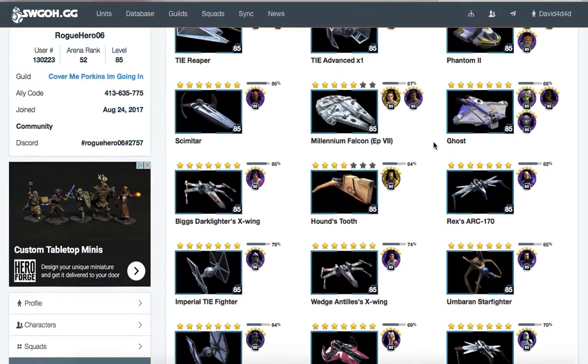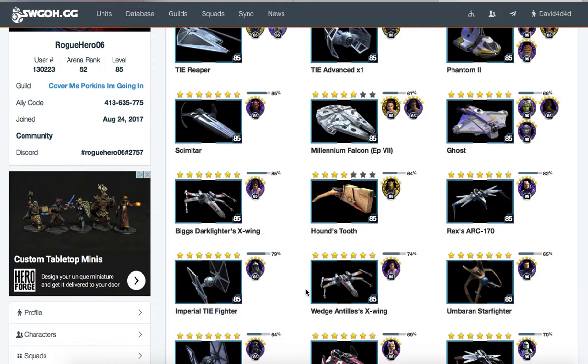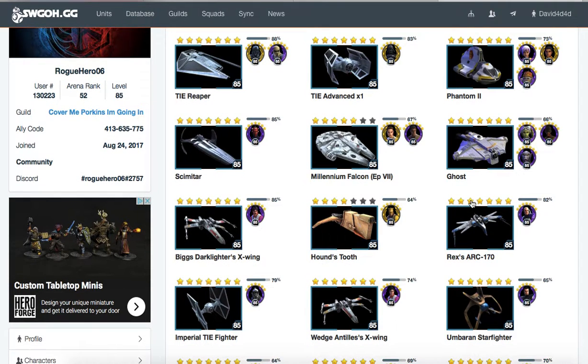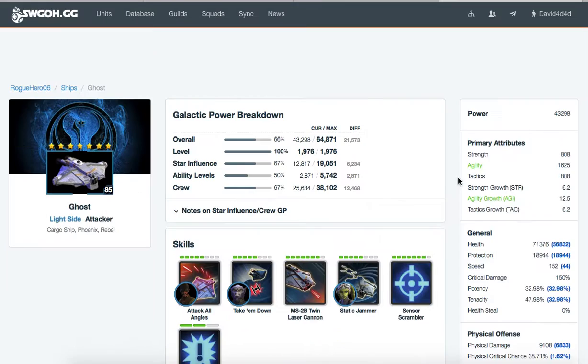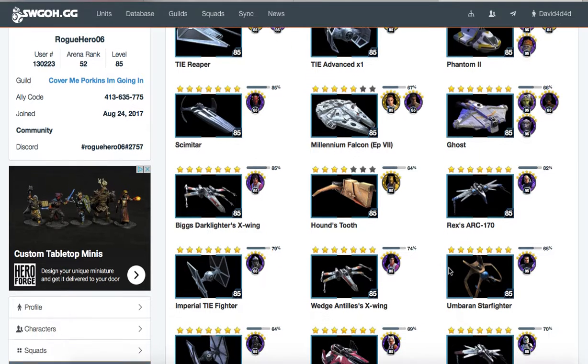The main thing I would fix here is your reinforcements. Just ensure that you have Phantom in there as a good second reinforcement to bring in. You'd want to keep Houndstooth in your reinforcements if you're using TIE Fighter. If you want, you can do the strategy I suggested to Jeremy, which is to put Ghost in place of TIE Fighter. You can use Ghost to stealth your TIE Advanced and deal more damage, and if you have Biggs there, Biggs would also deal damage.